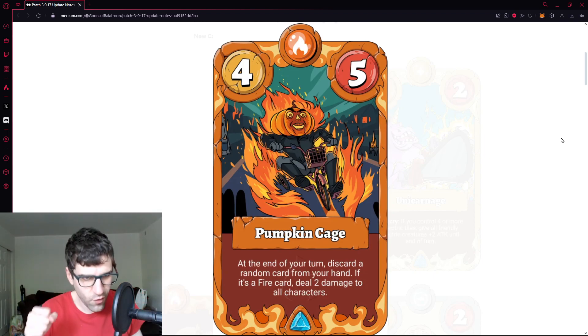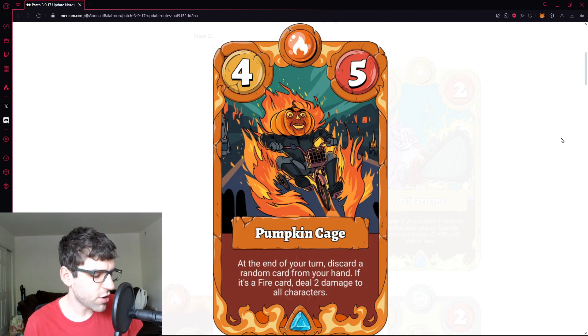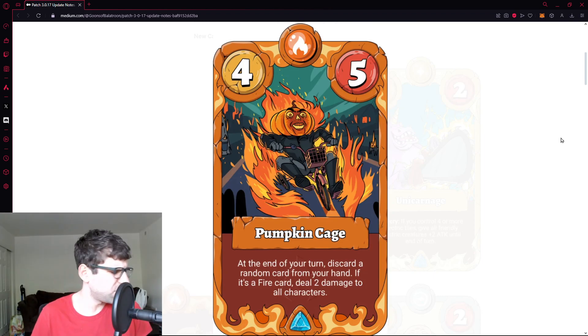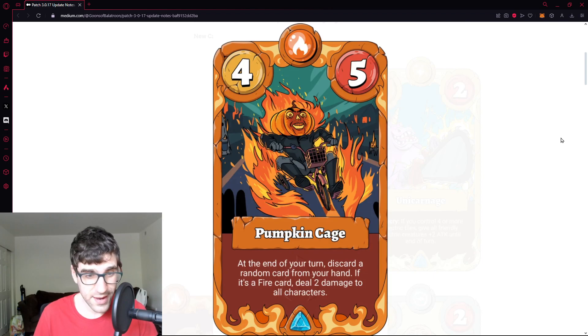Card number one: Pumpkin Cage — four attack, five health, fire creature, rare. The text says at the end of your turn discard a random card from your hand; if it's a fire card, deal two damage to all characters. This is one of the most consistent ways to discard cards — I think it's the only card in the game that does that consistently as a self-discard mechanic.